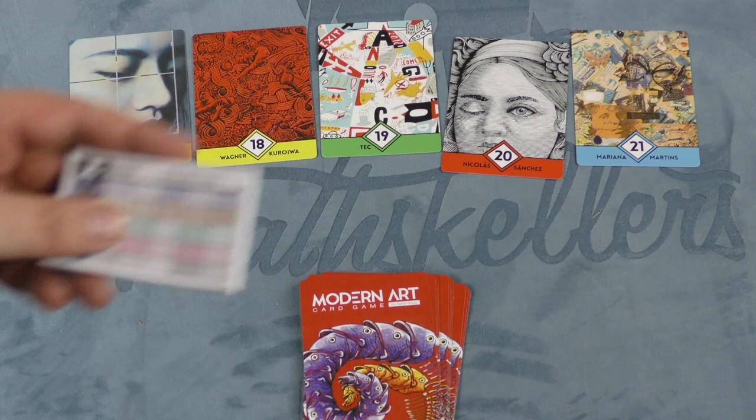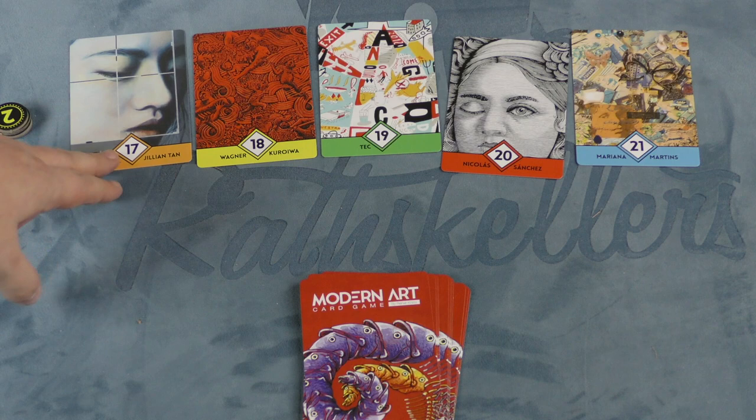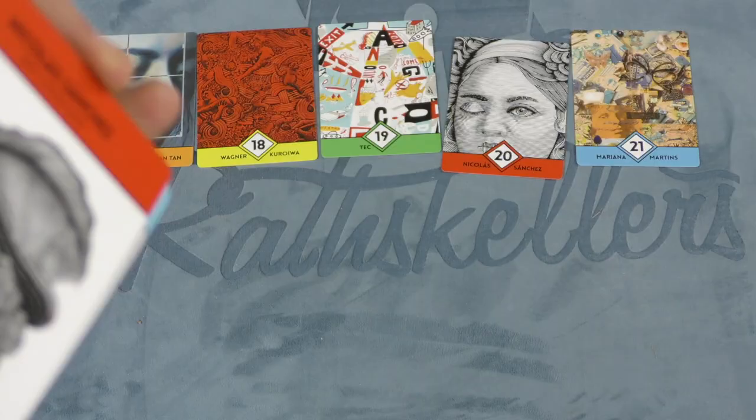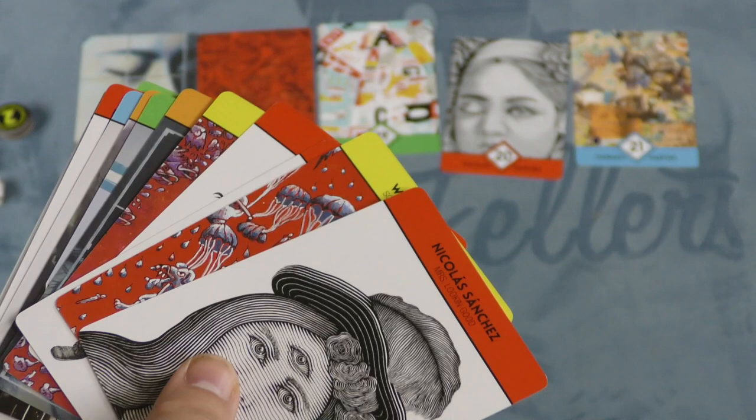The game takes place over four rounds, and in each of those rounds players are going to score based on the different artists. There are five different artists — I'll just call them orange, yellow, green, red, and blue. This shows how many cards are in the deck for each of them. Each player is going to be dealt 13 cards at the beginning of the game, and these cards will match the different artists.